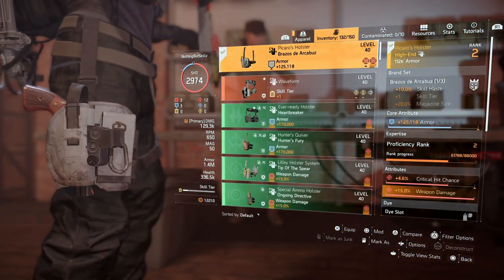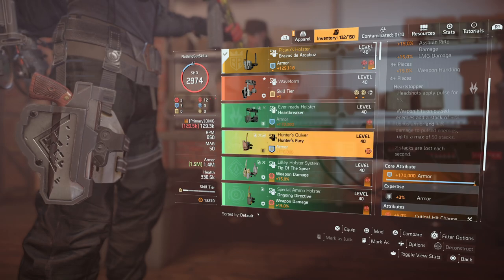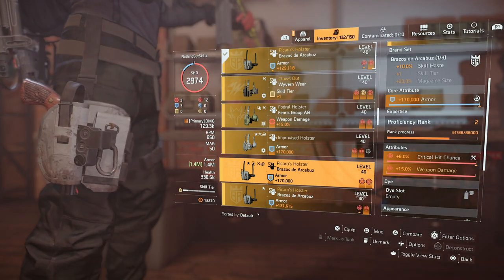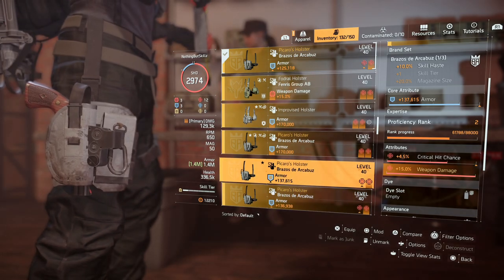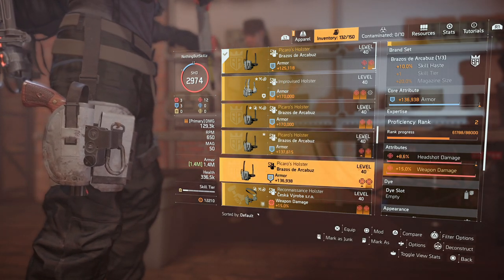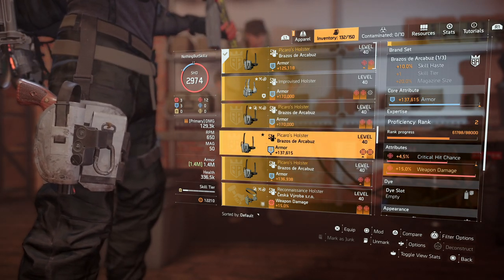If you go right here, you might notice we have the new Picaros holster, and you'll notice it has armor, crit chance, and weapon damage. What I did prior to this update is I got a lot of them and didn't reroll any of them. I just recently rerolled this one to make it a little bit stronger because I wanted one with armor on it. I kept a bunch of these because I wasn't sure what was going to happen. So I have one that has weapon damage, headshot damage, weapon damage, crit chance, and another that has crit chance, weapon damage, and armor.